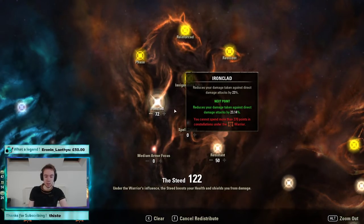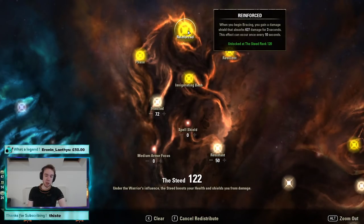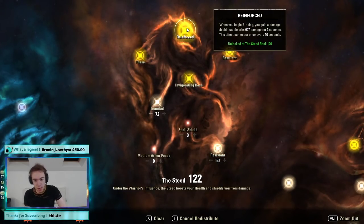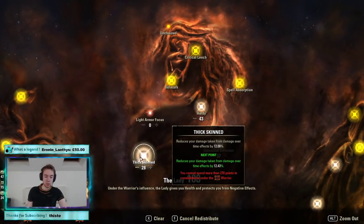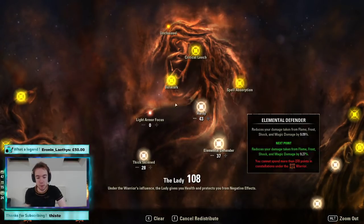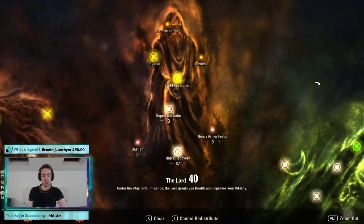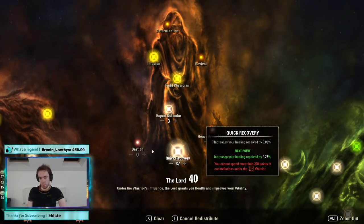In the red tree: 72 in Ironclad and 50 in Resistant. Whatever you change in the CP, make sure you get at least 120 in this tree to unlock Reinforced — it adds up in a long fight. 28 in Thick Skinned — we don't need as much for DoTs since we have Purify, though we're only purging two effects. If you take the other morph of Purify you could probably drop this to 20. 43 in Hardy for physical and 37 in Elemental Defender. If you're Breton, Hardy will benefit you more so consider swapping. Last in this tree: 3 in Elemental Defender and 37 in Quick Recovery for more healing.